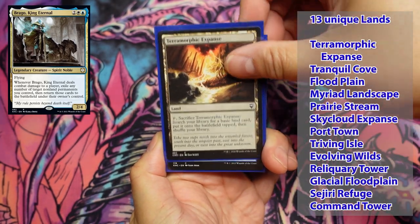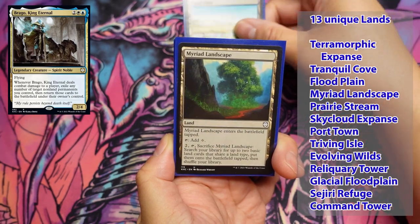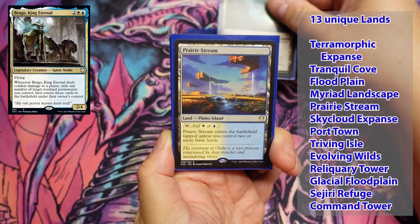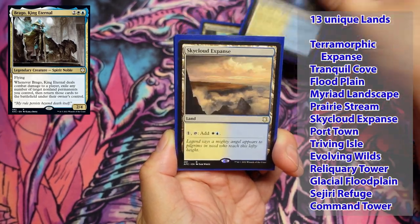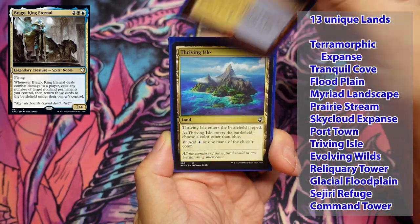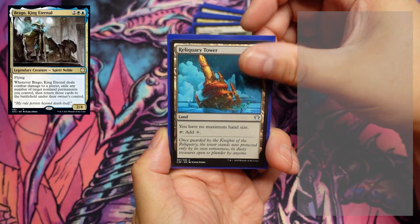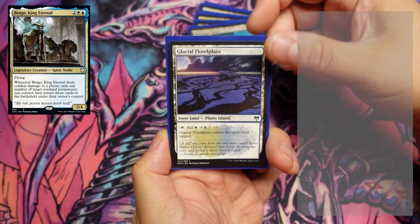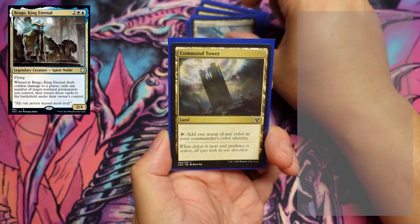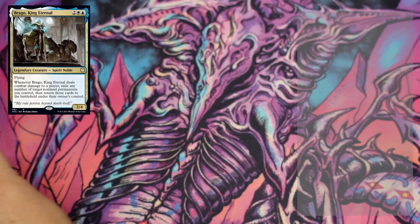The thirteen unique lands are: Terramorphic Expanse, Tranquil Cove, Flood Plain, Myriad Landscape, Prairie Stream, Skycloud Expanse, Port Town, Thriving Isle, Evolving Wilds, Reliquary Tower, Glacial Floodplain, Jori En's Refuge, and Command Tower topping it off. Not too shabby at all.